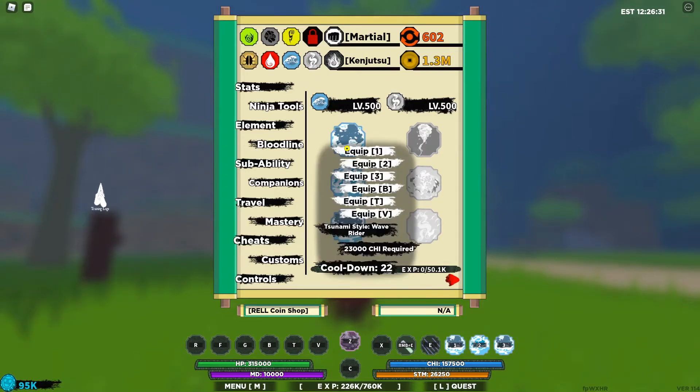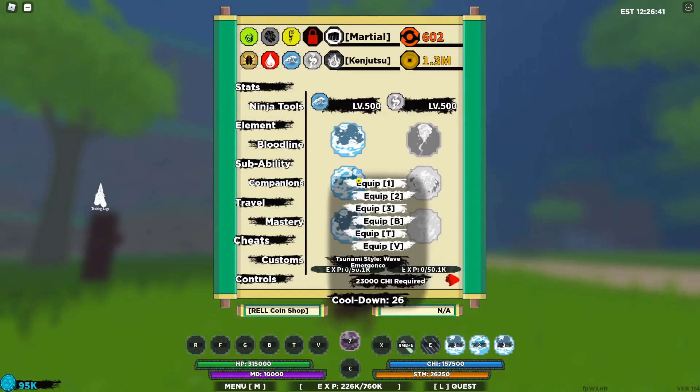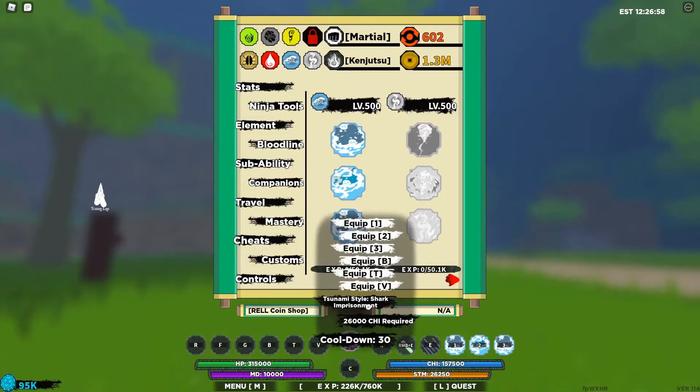The first move is the Tsunami Style Wave Rider — it requires 23k chi and has a cooldown of 22 seconds. Basically you just kind of ride a wave. The second move is the Tsunami Style Wave Emergence — it basically fires waves in all directions dealing decent damage, requires 23k chi, and has a cooldown of 26 seconds. It's a nice solid move.